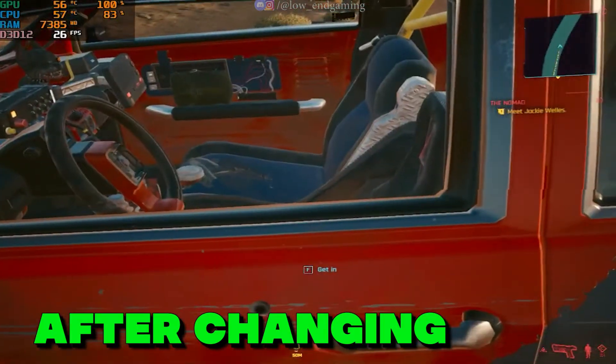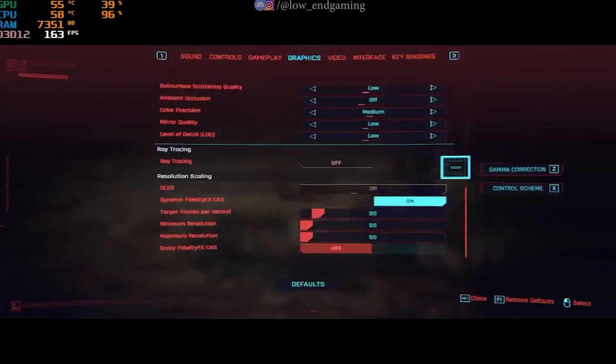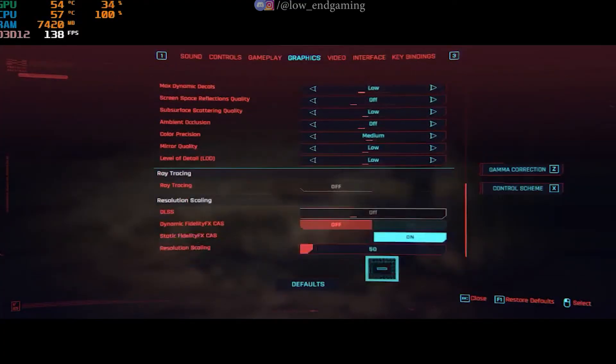This is how the game works after doing all the changes — it was smoother than before and was pretty playable. To get even more FPS, again go to graphics settings, scroll down to the last, and turn on static FidelityFX and set the resolution scale to the lowest, that is 50.